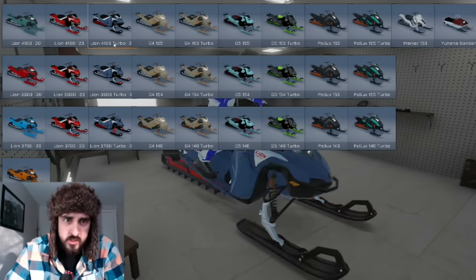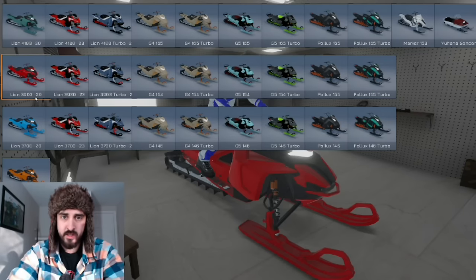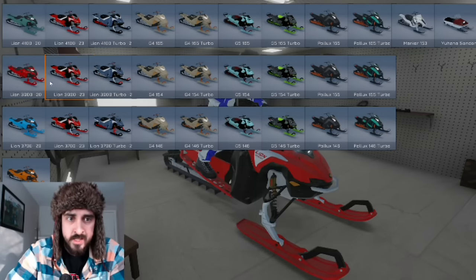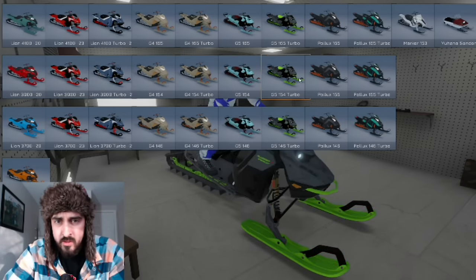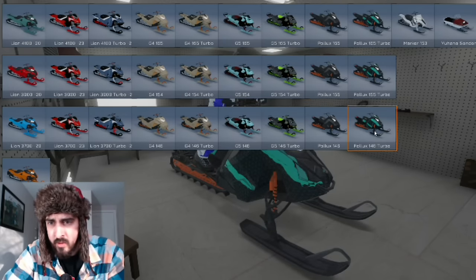What I've tried so far is this Lion 3900, which I believe — all these sleds are actual sleds but they can't use the name because of branding. I believe the Lion 3900 is a Lynx. Then you've got your Ski-Doos, and up here we've got some Arctics and then the Polarises.